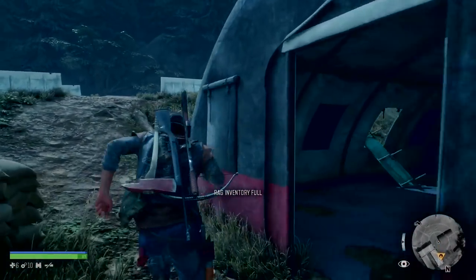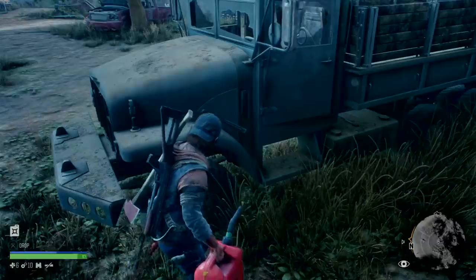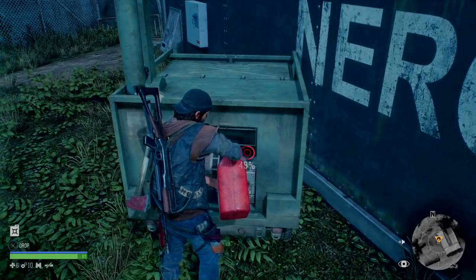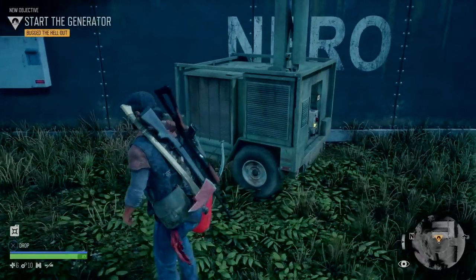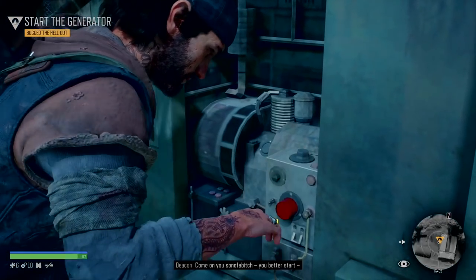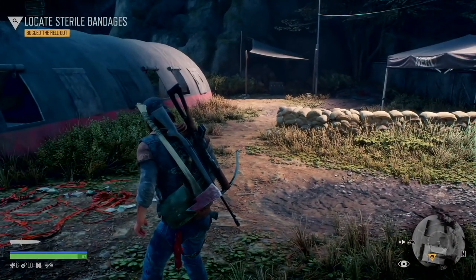Now we need gasoline. There are actually two gas cans here — let's grab the farthest one and bring it back to the generator to fill it up. Now we don't have to worry about the speakers turning on and broadcasting when we start the generator. The start button is always up front right here, so press and hold the square button to start it up.